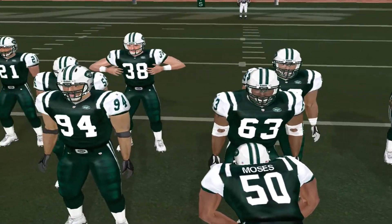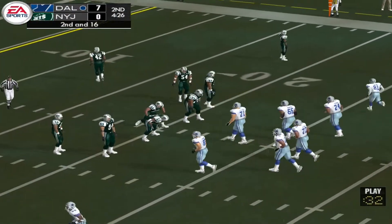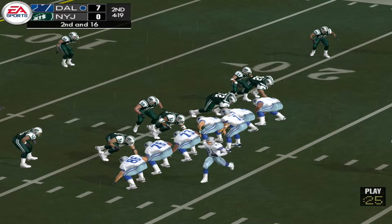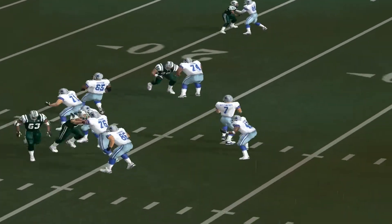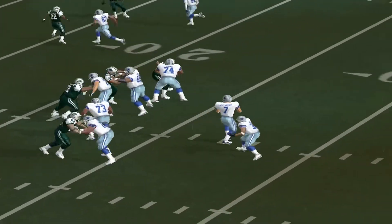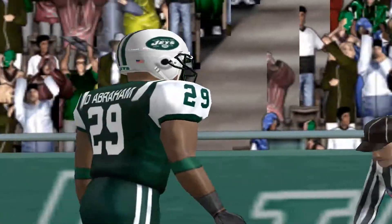When the defense brings extra guys in a rush, you have to make your reads more quickly. You probably have time to look at your first read, maybe even your second. But you've got to get your hot receiver involved pretty quickly or you're going to take shots like that. Man in motion — gets rid of it, drops the interception. I thought that was about to be picked off. Dropping back — pressure, rolling right, looking for a receiver. Incomplete. The incomplete pass brings up fourth down.